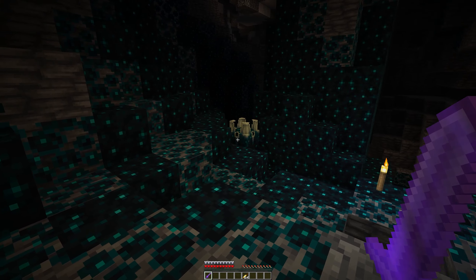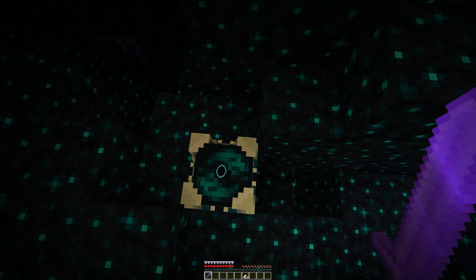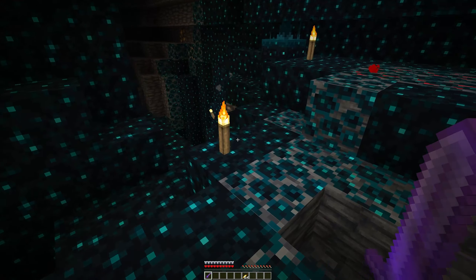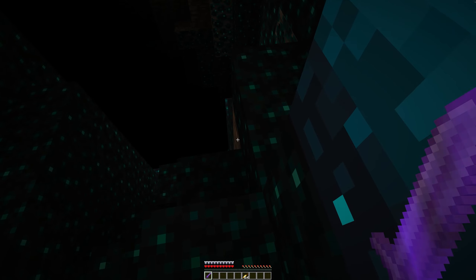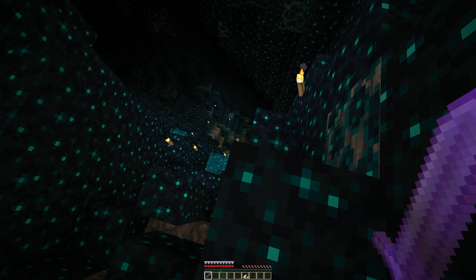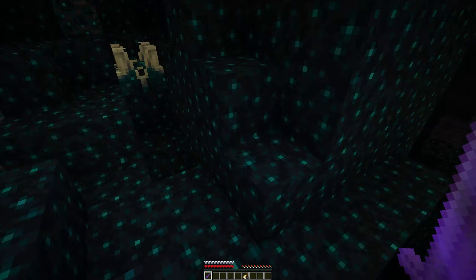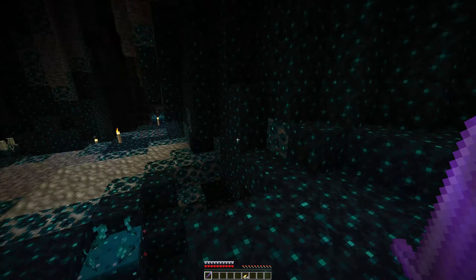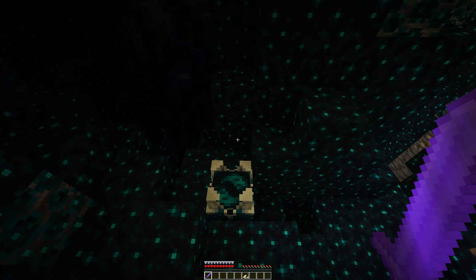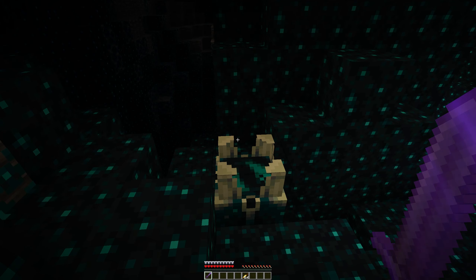We're going to put our armor on, and then head out. I'm going to go into spectator mode because this teleport command sometimes puts you in strange places. We're going to do 'locate biome' and go to the Deep Dark. We click on that, it gives us a teleport command, we hit enter, and when this loads up we can see where we're at. We are in survival mode in the Deep Dark biome.